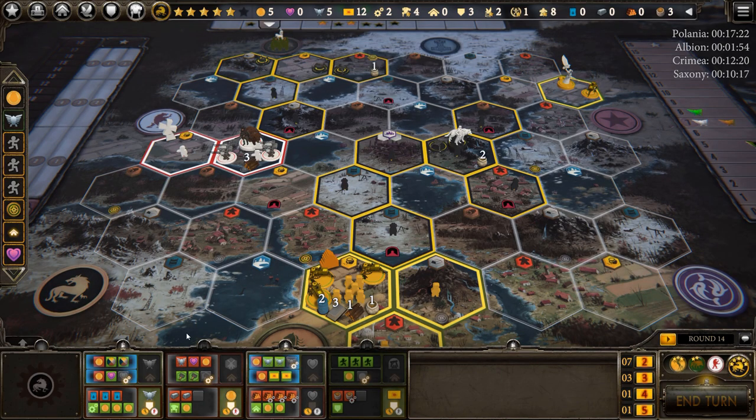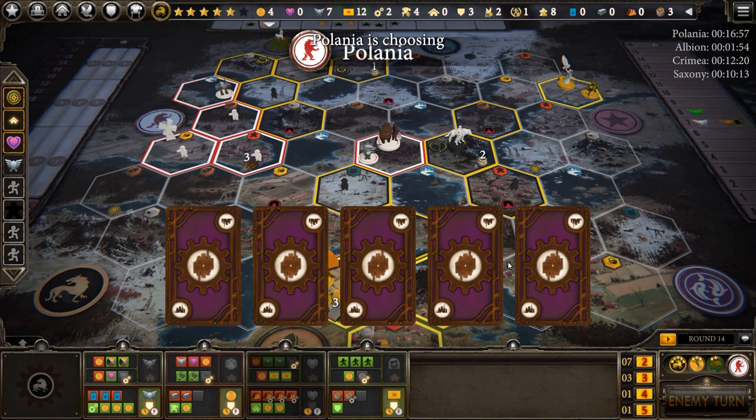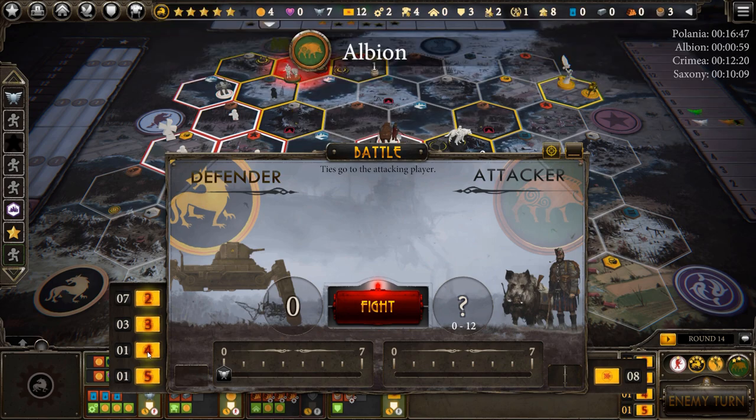Playing Saxony is sometimes like you're running a race but your shoes are on fire — you have to get across that finish line fast, or else it's all over. Polania put two on the factory, they get a factory card, they also spread out, and they got an objective. So that was a big turn for them — their score is now going to be much higher. Albion moves — this is good. I'm just going to throw this fight and I'll be able to hit him on my turn.